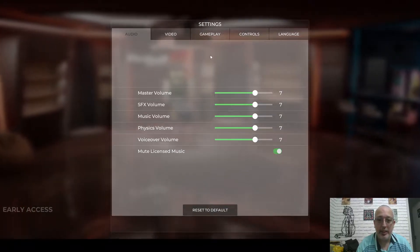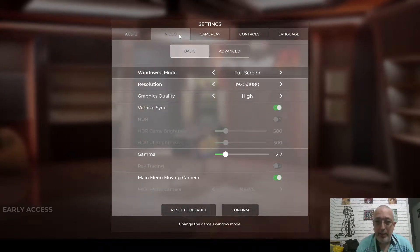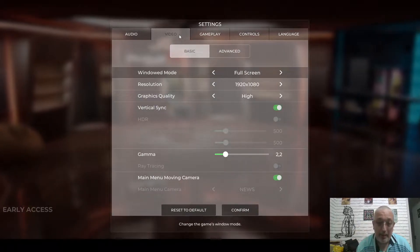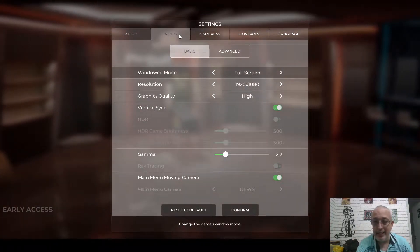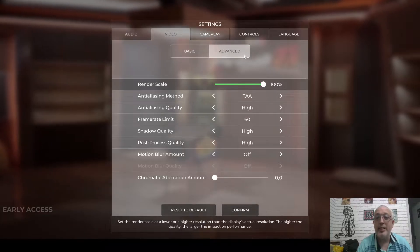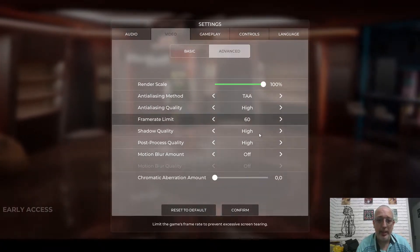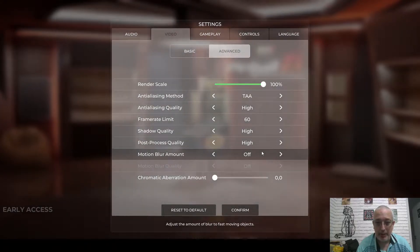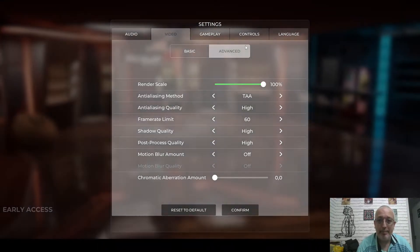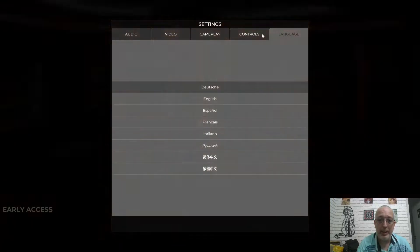We're going to mute licensed music in case we have problems with YouTube. These are the video quality settings — we're running this on a GTX 1650, 8 gigabytes of RAM, and an i5 processor. Pretty much everything is on high except for motion blur. I don't like motion blur so you'll never see it in my gameplays. We've got a 60 FPS cap.